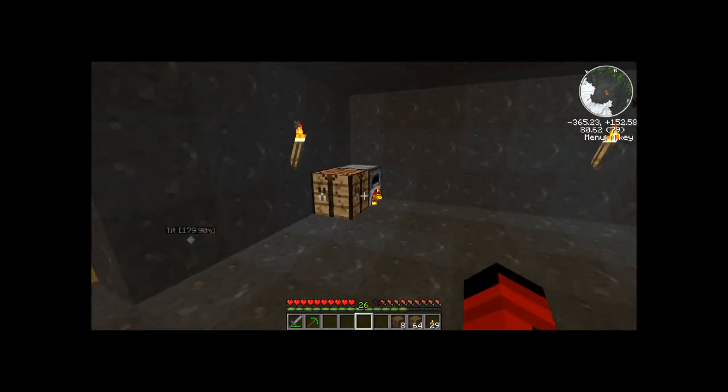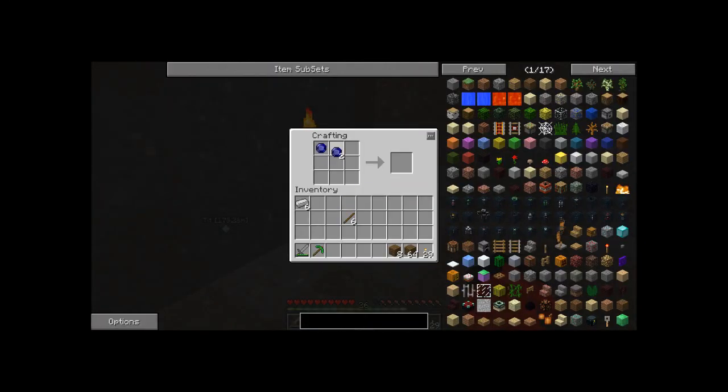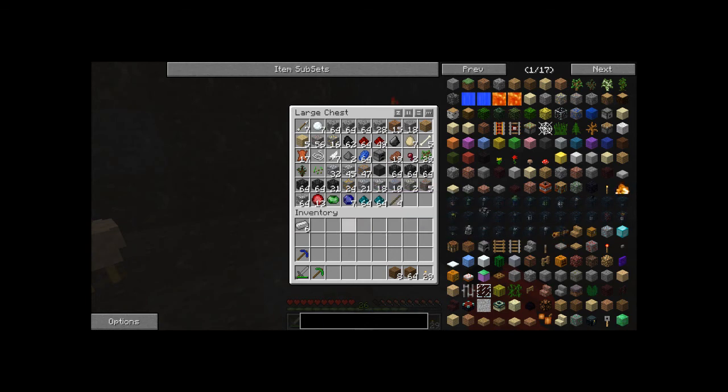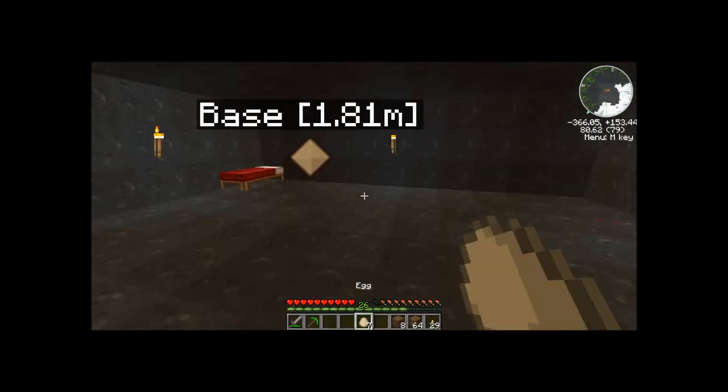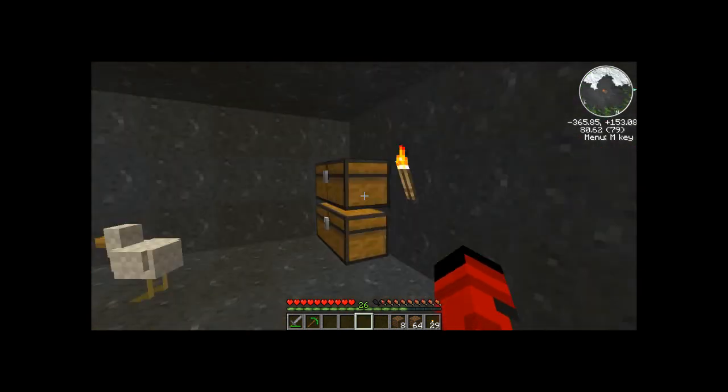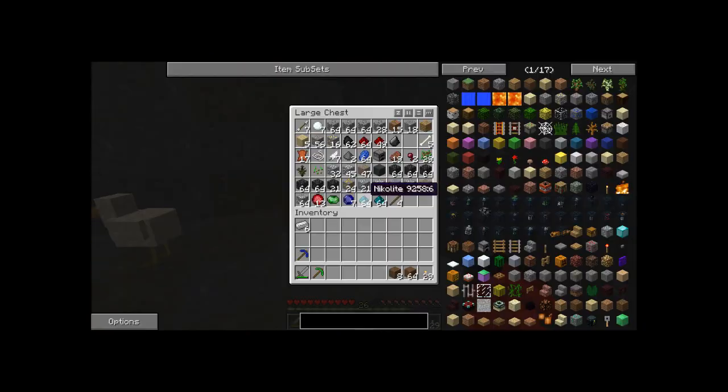I'm sorry chickens, but I have to kill you because I need food. Leave my chicken alone! I saved a baby chicken though. I have seven eggs — let's see if I got any more chickens. No chickens, just sugar cane.